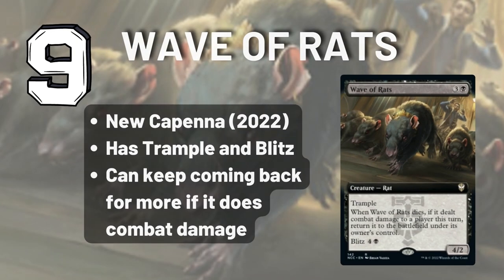Next up we have Wave of Rats. Slightly expensive for a rat at 4 CMC, this little rodent comes with trample and blitz. Blitz is a mechanic that gives a creature haste, but at the end of the turn you have to sacrifice it, and when it dies you get to draw a card. But this rat has a separate ability that allows it to come back after it dies as long as you've done combat damage to a player. So because it has trample, it's pretty likely you'll be bringing him back every single turn.